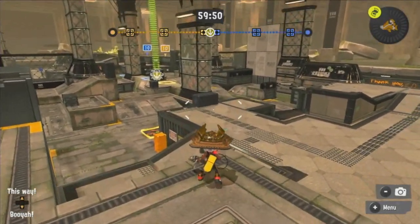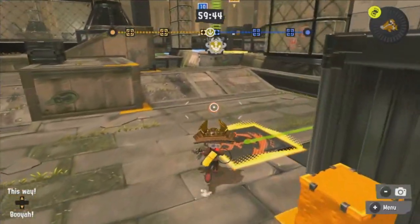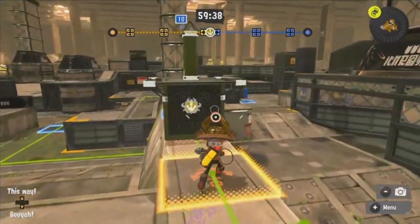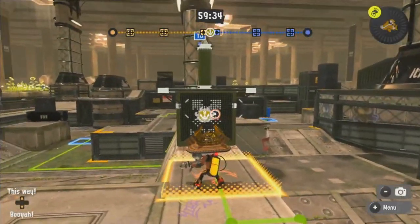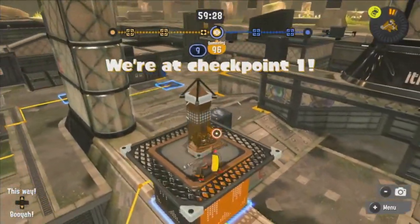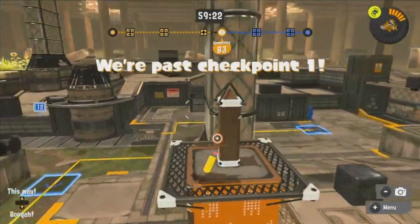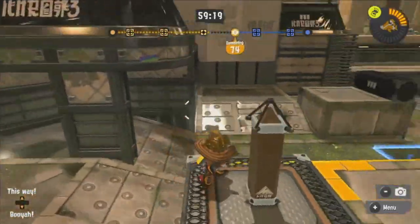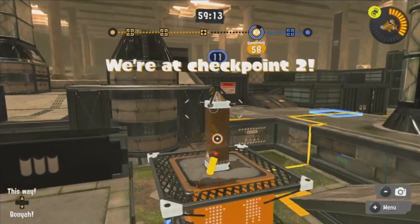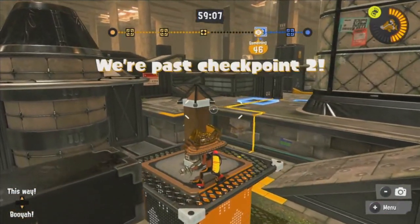Okay, here I am at Undertow Spillway. So now let's go to the tower just like we normally do in Scorch Gorge. First off, splat your ink on the tower and then ride the tower. Yes, we took the tower. Now we're at checkpoint one. Remember, watch the seconds. We're past checkpoint one and now we're going to checkpoint two. Checkpoint two — we're at checkpoint two and now we're going to checkpoint three.